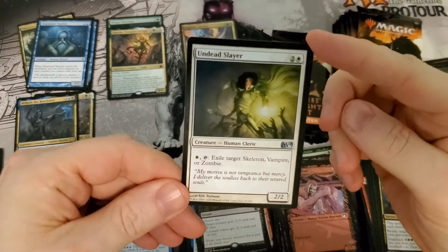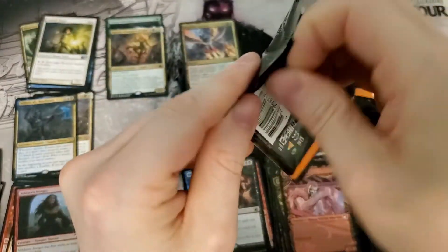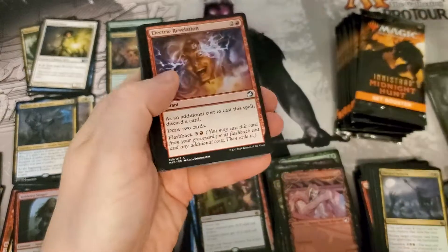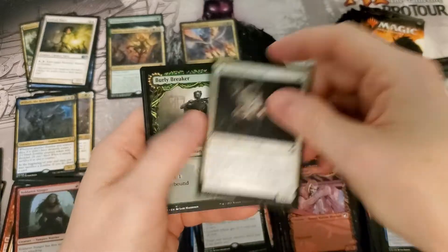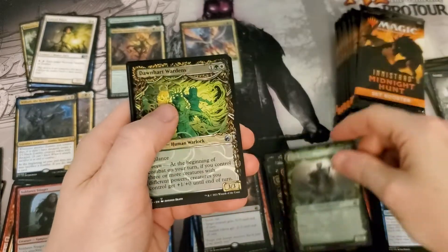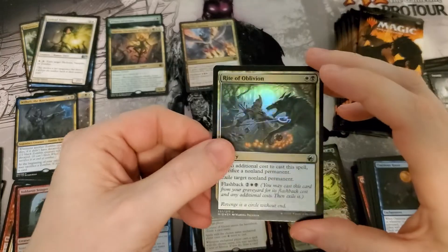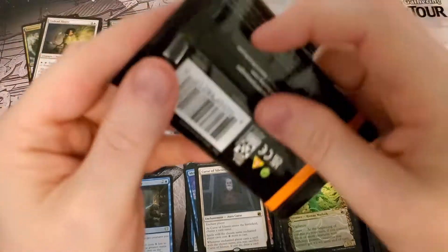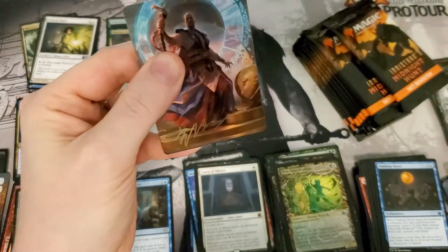Undead Slayer from M10 — on flavor, not worthwhile though. Brutal Cathar. Awful rare. Rite of Oblivion — that would probably be a really good card if it wasn't for sacrificing a Nomad permanent. Who knows, maybe it'll find its way.